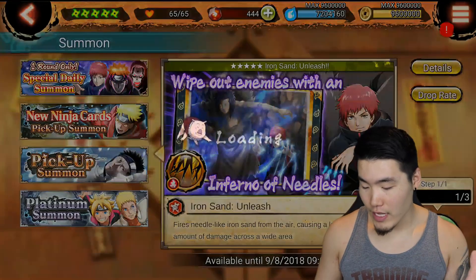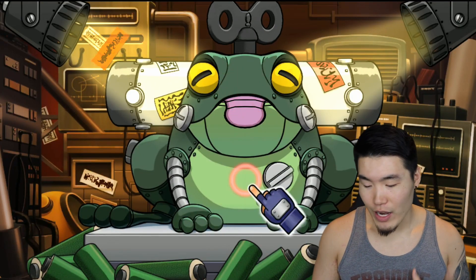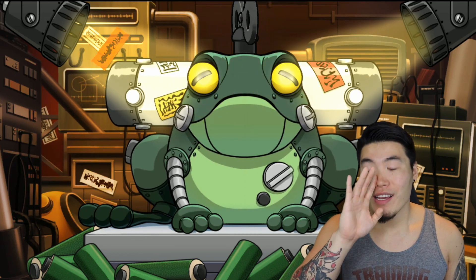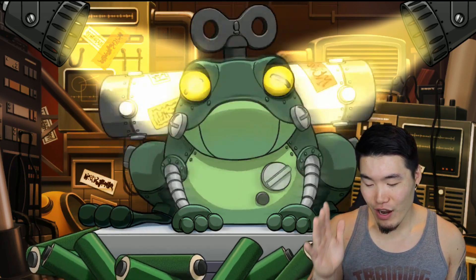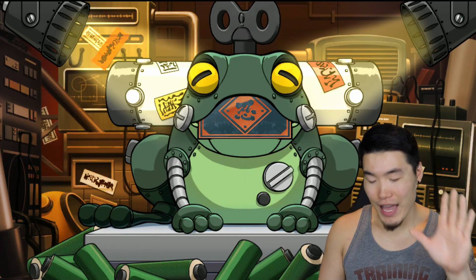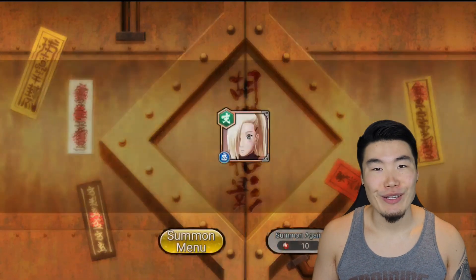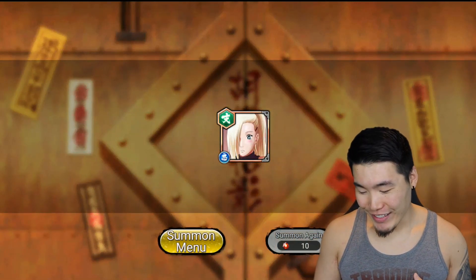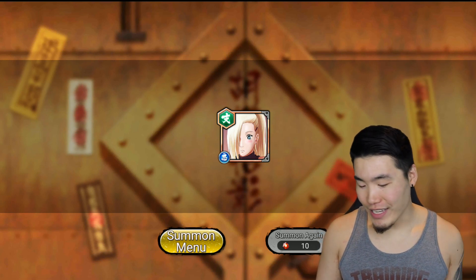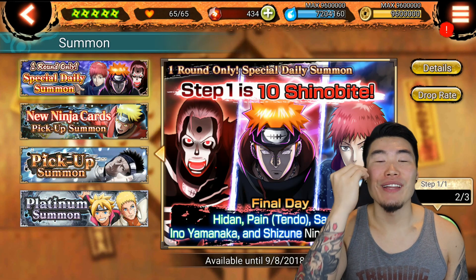Let's start with the first step. We could always get some Sasori stuff, some Hidan stuff. I don't really care about them, but I'll take it. I really just need that silver jutsu for Pain and I'll be happy forever. Oh, it's going to be an Ino Jutsu. Of course it's going to be an Ino Jutsu. Oh my goodness — I was talking about how I'll take Hidan, I'll take Sasori, and they're like, nah, you can take an Ino.